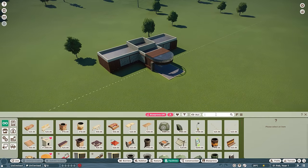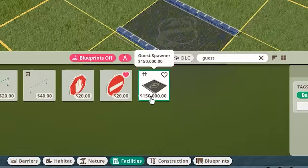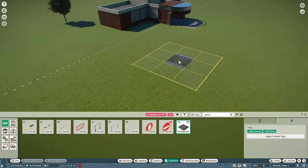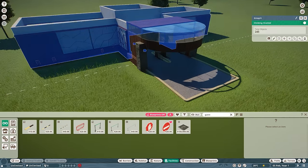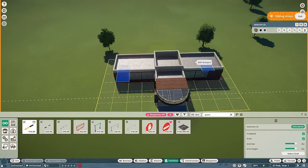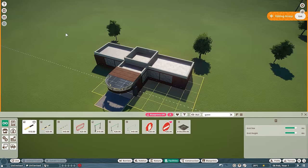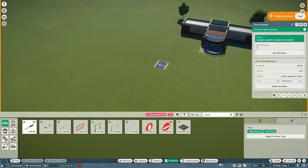So what we're going to do is go over here and find guest spawners. Now, these do cost a pretty big sum of money, so make sure you save up enough in your game for that. Alternatively, if you pop right over here to the entrance, you can select all but one and delete all of those, and you should be able to pick out the one guest spawner in here.